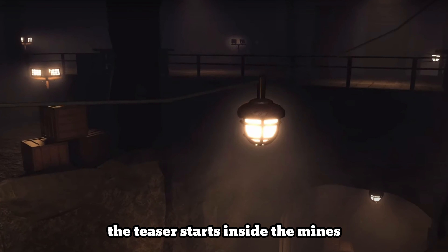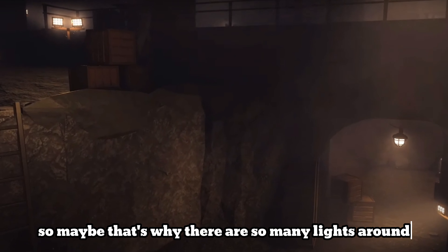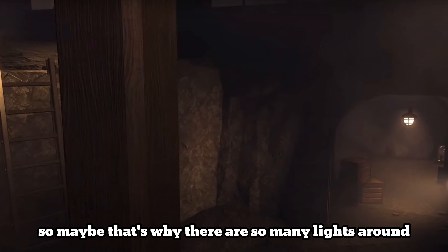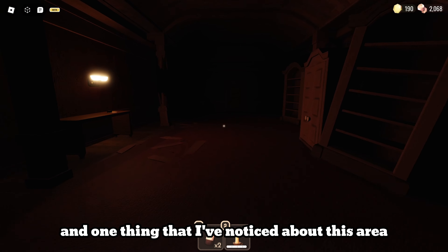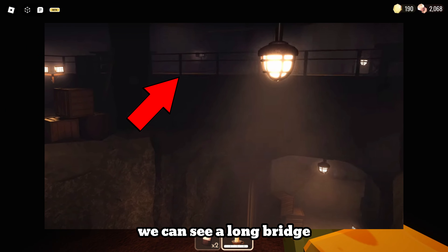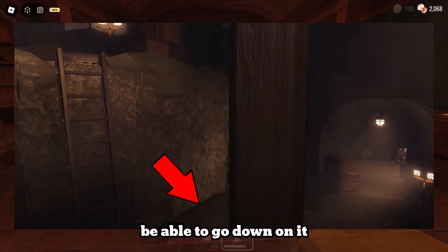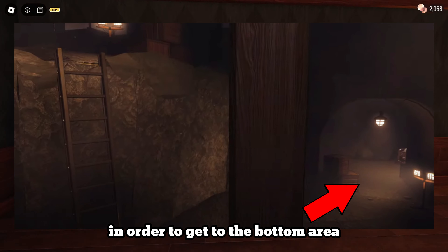The teaser starts inside the mines where we'll be playing. This place already looks way darker than the hotel, so maybe that's why there are so many lights around. One thing I've noticed about this area is that it has multiple layers. We can see a long bridge along with some closets on top and a ladder that we will most probably be able to go down on to get to the bottom area.